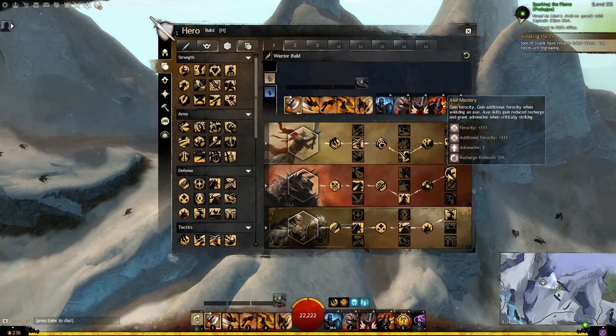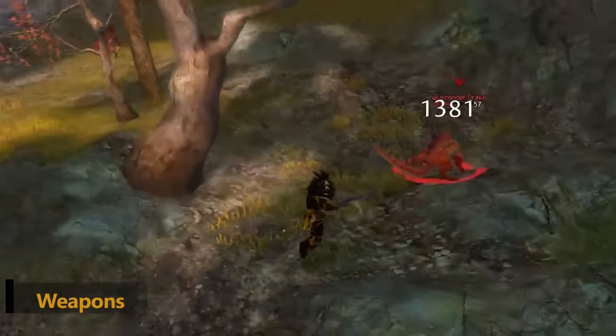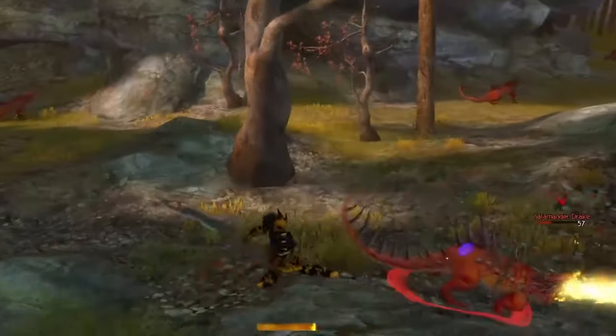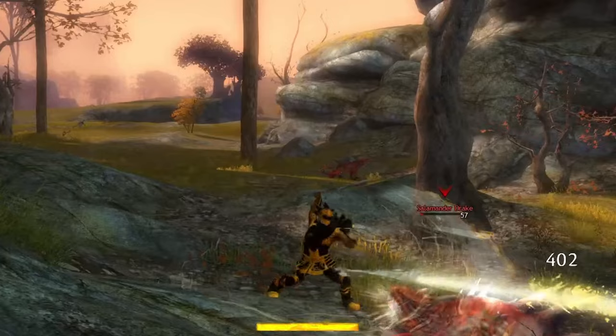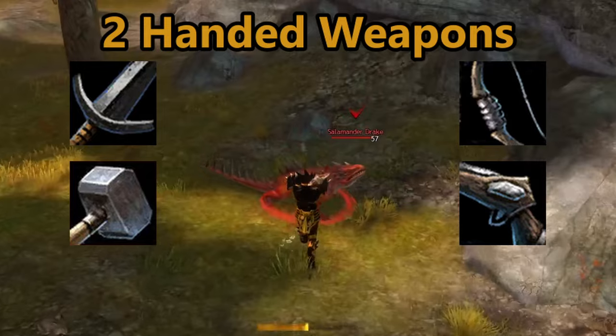Warriors can be quite versatile depending on the role they are trying to fill. The warrior literally has access to the most weapons in the game, with only a few outside their reach currently. With two hands, the warrior can use the greatsword, the hammer, the longbow, and the rifle.